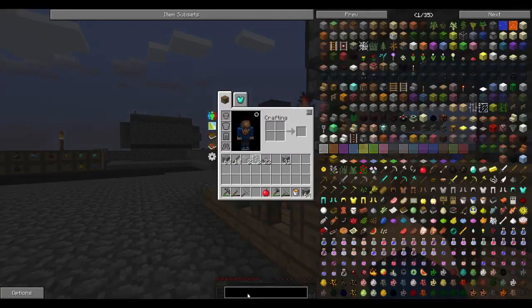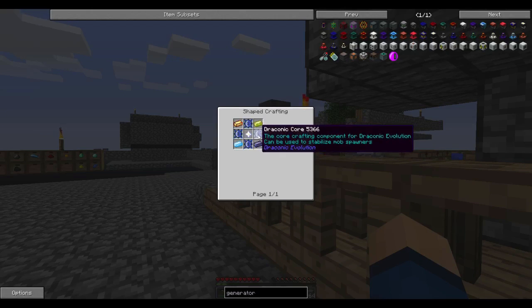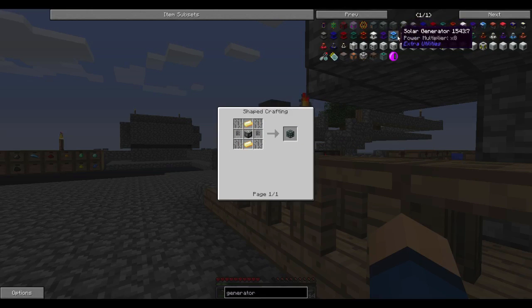Let's look at generators again. Stirling engines are just iron gears, which we can do. Iron chipsets — assembly tables aren't bad, we can get into one of those. We also need aluminum and capacitors, which are Lapatron tubes. We're going to have a lot of machines.